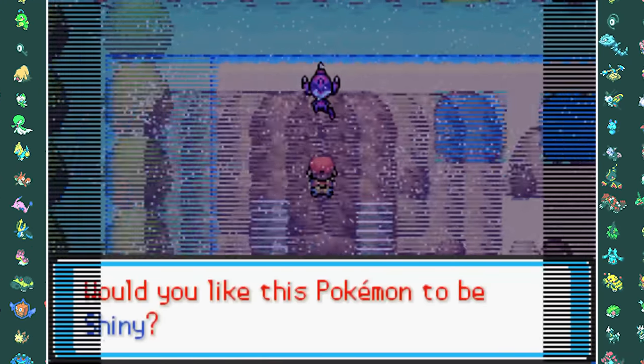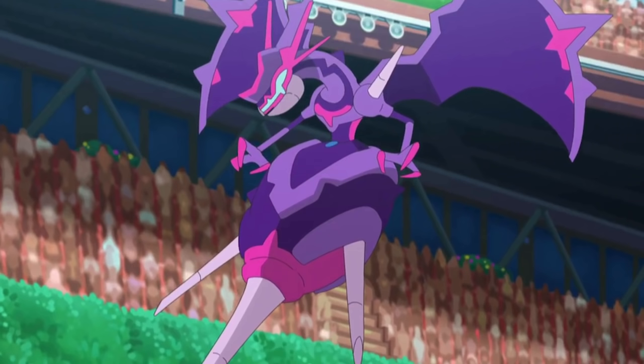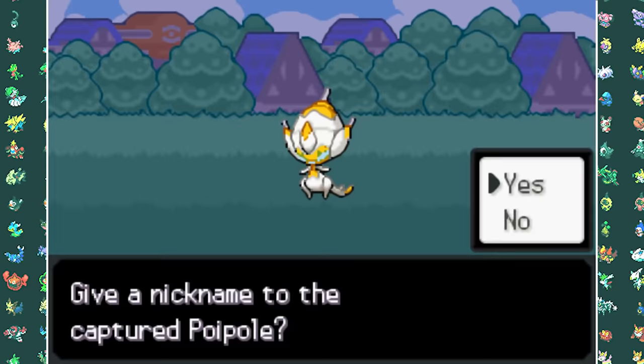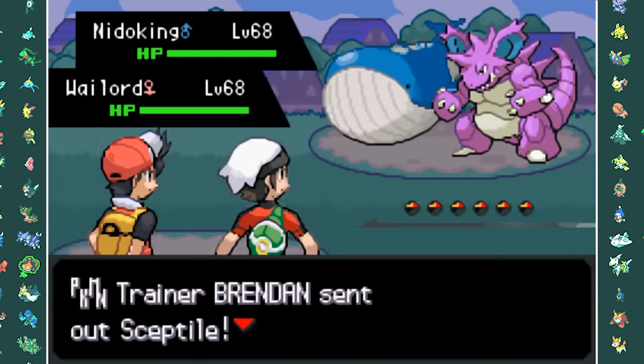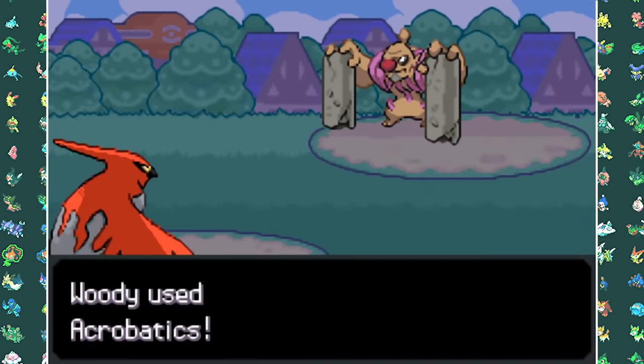I then found a Shiny Poipole — Ash definitely owned a Poipole in Sun and Moon, even though I didn't watch it. There's no way I'm passing up on this. After capturing it I named it Poipoop. Before taking on the gym I also had to take on a Team Magma and Team Aqua member together with Brendan, and we easily beat the crap out of them.